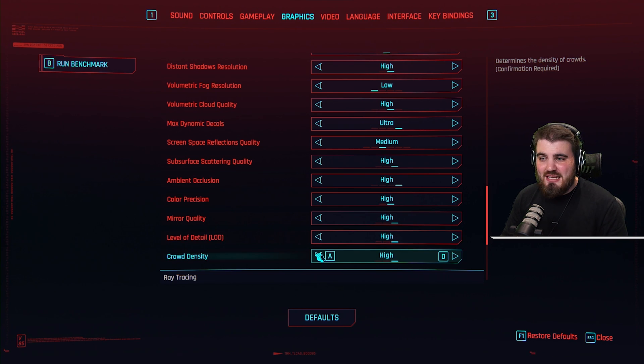And then finally, crowd density. This is the first setting we've gone through today which doesn't affect your GPU as much as it affects your CPU.